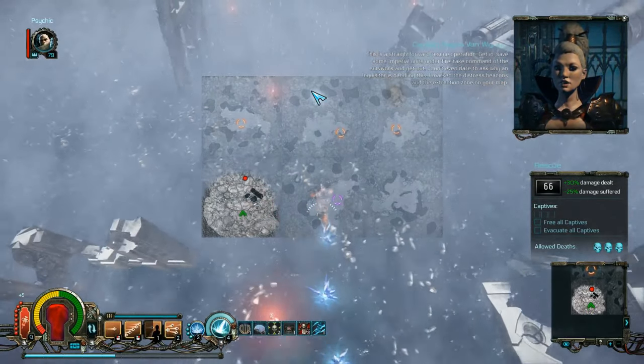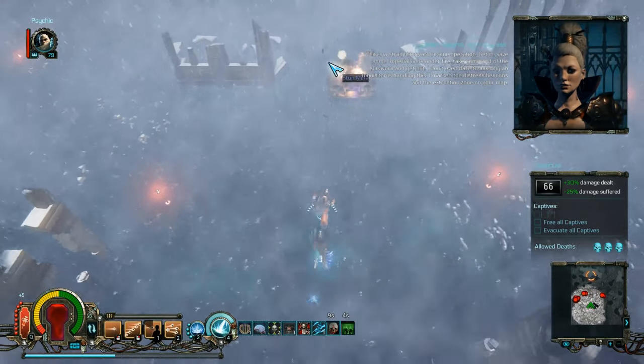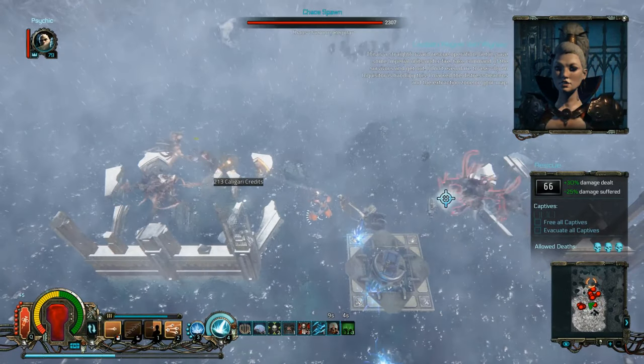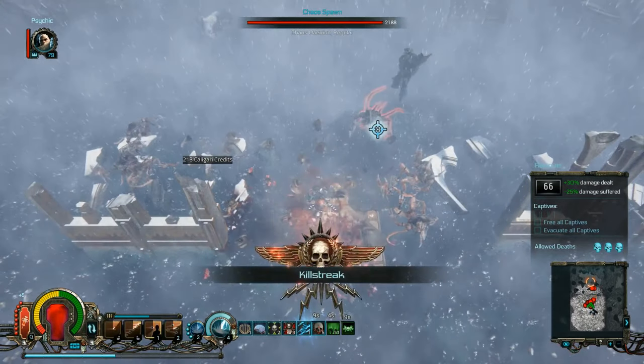This is a straightforward rescue mission. Get in, save some Imperial units under fire, take command of the survivors and get out. I don't even dare to ask why an Inquisitor is handling this. I mark the Distress Beacons and the Extraction Zone on your map.